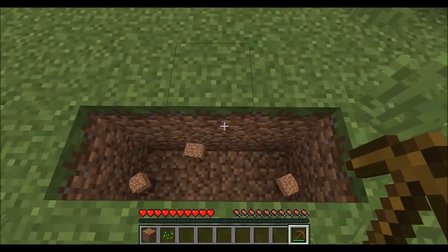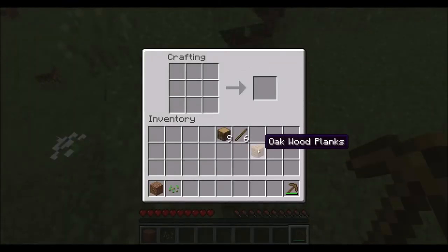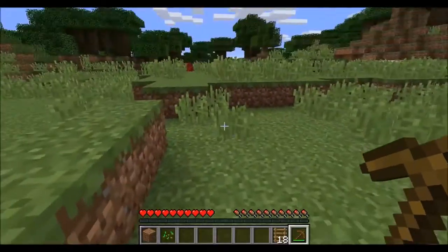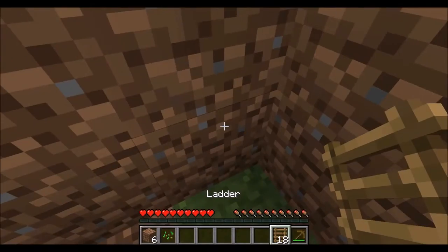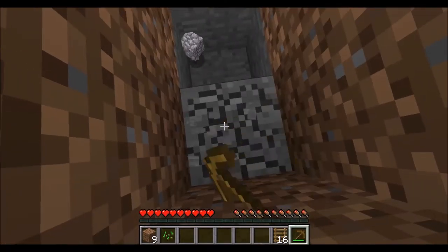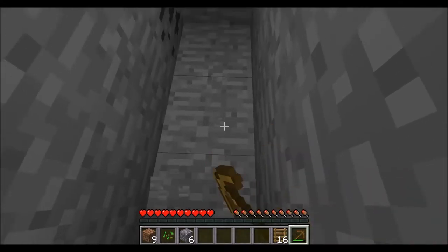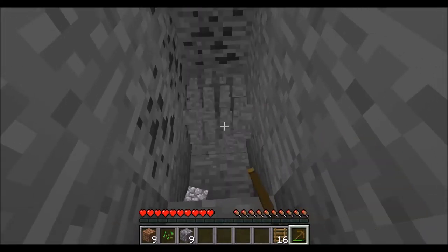I probably should start by making some ladders, now that I think about it — that would be the prudent thing to do. Otherwise this will be a let's play about me getting stuck in a big giant hole in the ground, and my only choice will be to dig straight down — heaven forbid. So yeah, we're just gonna set some ladders up temporarily, and I'm just gonna get to the cobblestone level. That was easy. I'm gonna start mining up some of this, enough so we can make some tools and a furnace, get things going. Awesome — found some coal! We're doing very well right now.